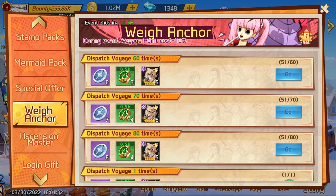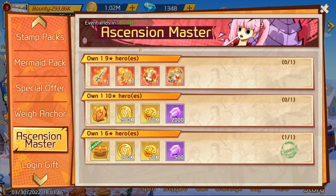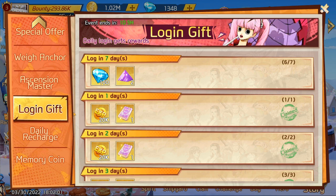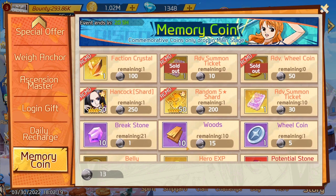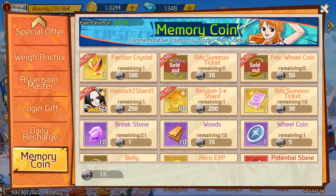Check the events below because they're specific to what's currently going on. This one ends in one day and five hours and has to do with dispatching your characters on voyages — that's part of story mode. Then we have Ascension Master with eight more days left; you send your heroes and get rewards. The login gift is straightforward — every day you log in, come here and get your gifts. The memory coin is for the current event, obtained through the main stage. Last time it was shells and that's how I got my copy of Ace. Prioritize based on what you need — gold coins are always good.